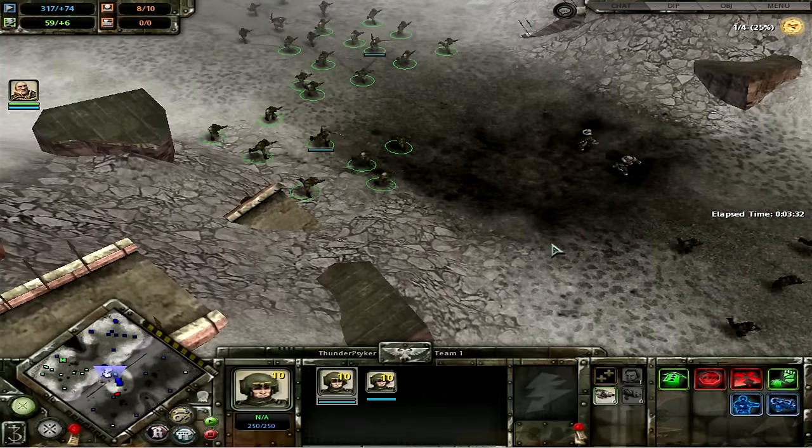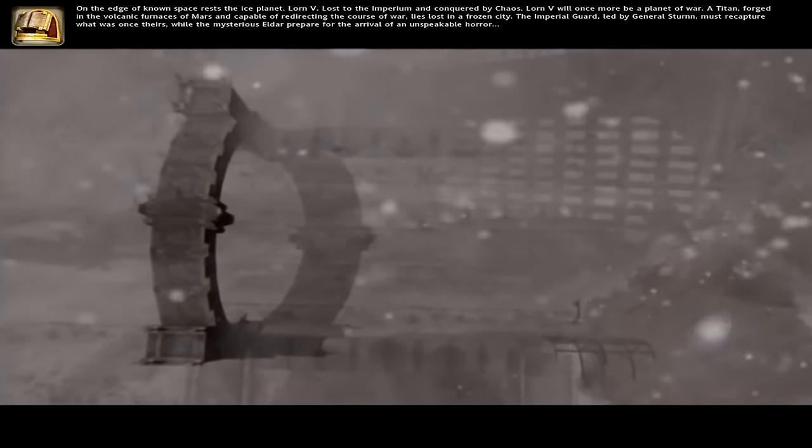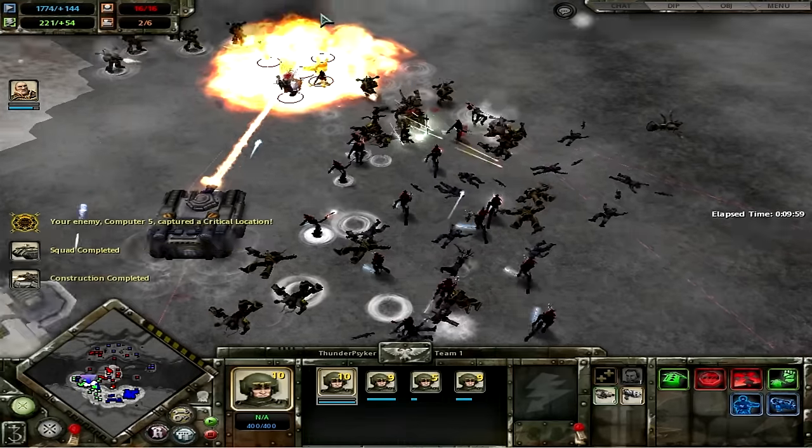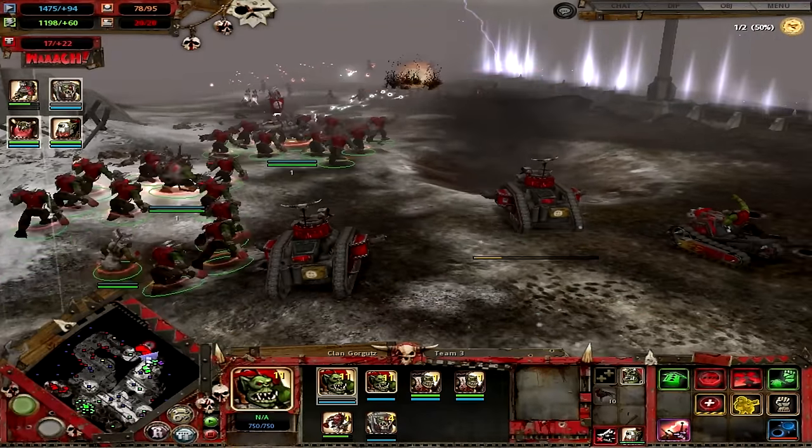Winter Assault added a brand new playable race, as well as two short campaigns, new units for the existing races, and enough snow to make you wrap up fairly comfortably behind your computer desk. With promising new features, would Winter Assault deliver the same quality as Dawn of War, or be condemned to be subpar from its predecessor? Well, let's give it a look.